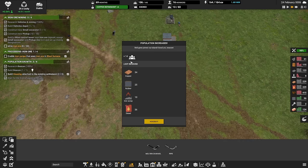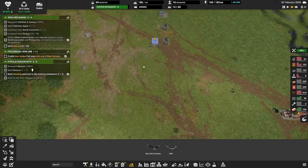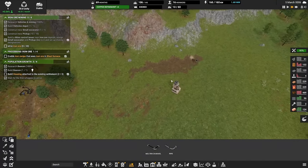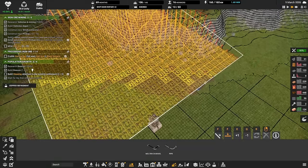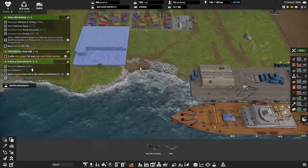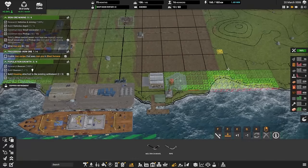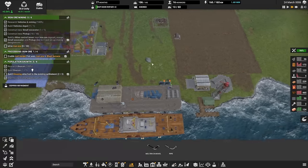New refugees! They bring in some copper, rubber, iron scraps, and diesel — absolutely brilliant. That's a great way to get a little bit more of the resources we need. Looking at the iron mine, we still haven't mined any iron at all — they're still digging their way through the dirt. You can see a lot of dirt being dumped into the ocean. We're also extending the land the other way around.